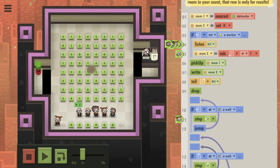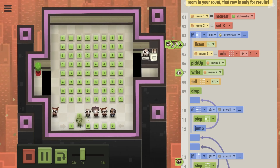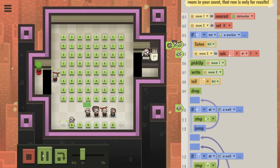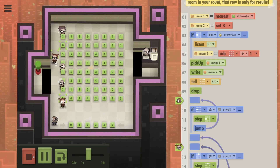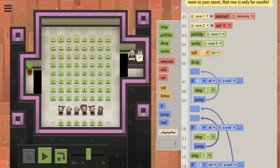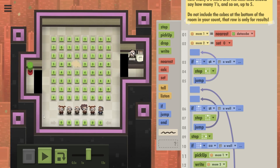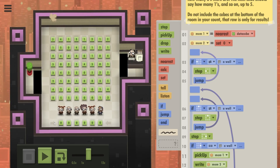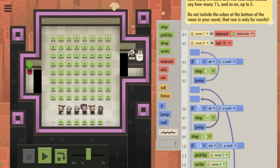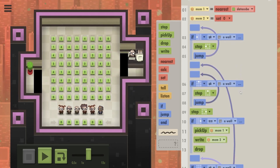She triggers this person, who looks bottom left and adds one to that number — so that's one. He steps down, writes one, and tells the other person. This is how they trigger each other and write the numbers. Could I make this better? Let's remove all this. What if I tell them to look bottom left, and if there is not a data cube they know their number — they count their steps towards the left side.